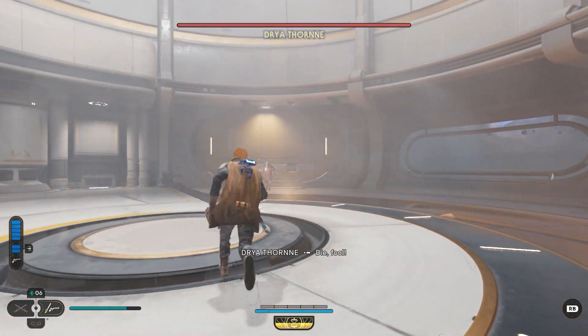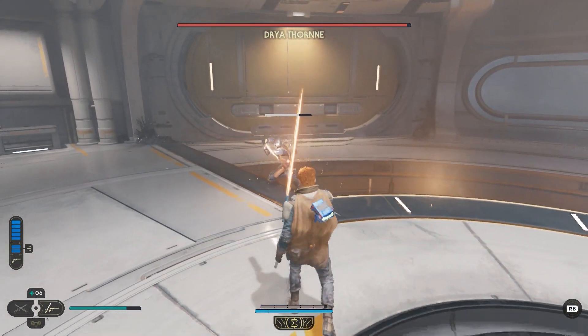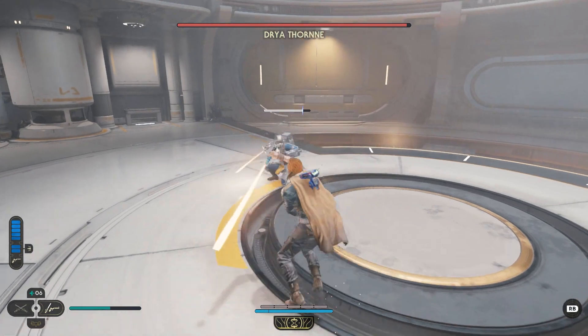Once you enter the door you are going to fight a boss by the name of Drea Throne. They aren't necessarily a difficult boss — you're just going to have to deflect their lasers every once in a while from their gun, as well as be careful because they can go invisible.